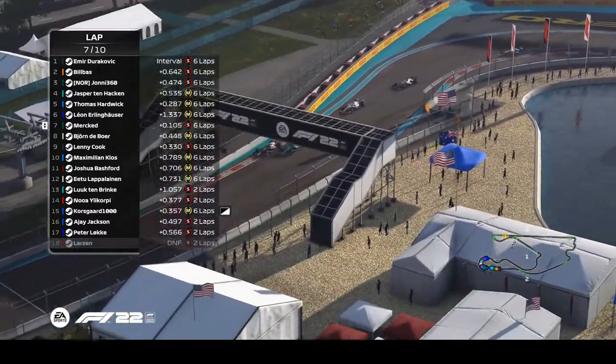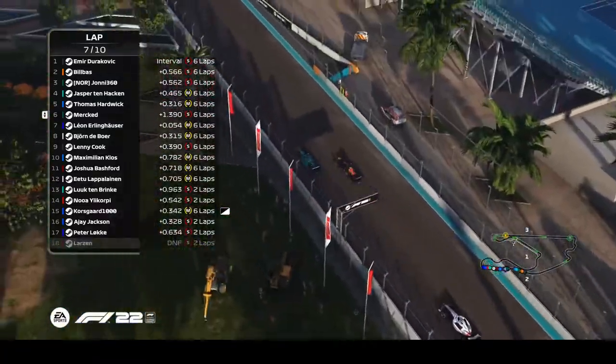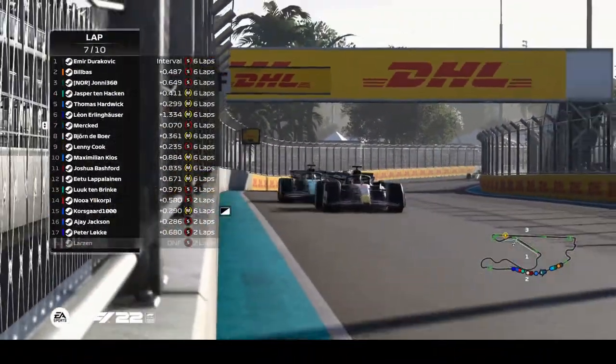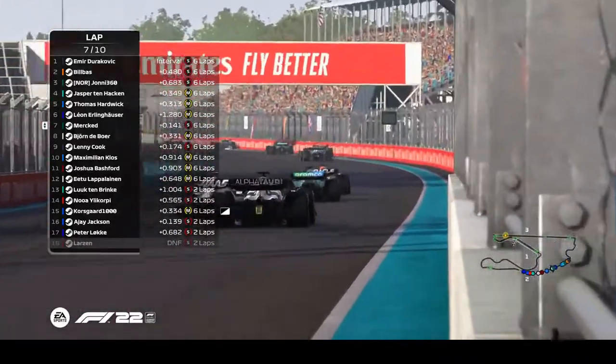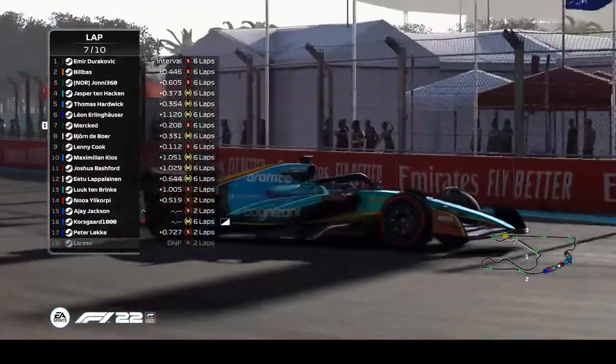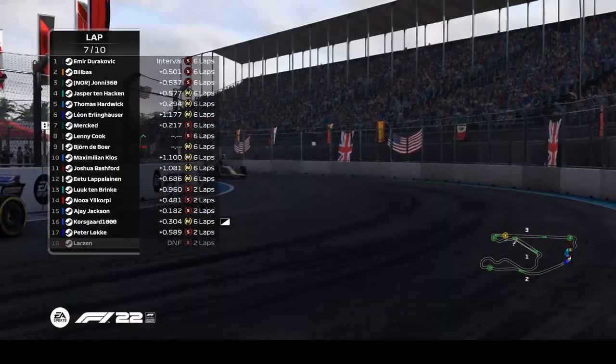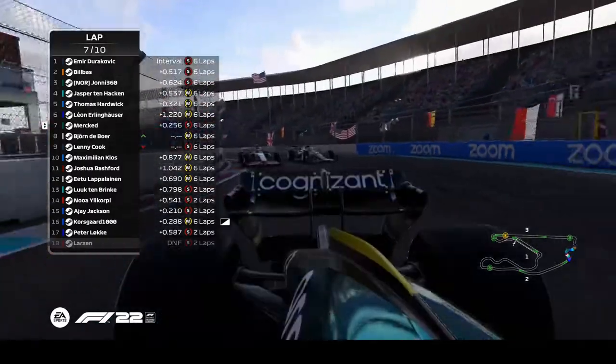Erlinghauser opted not to pit, staying on the mediums, squeezed to the outside. But the superior speed of the Aston Martin in British racing green just shows itself — manages to get back up ahead, really gunning it down the straight and reasserting that position with a tight margin to go.